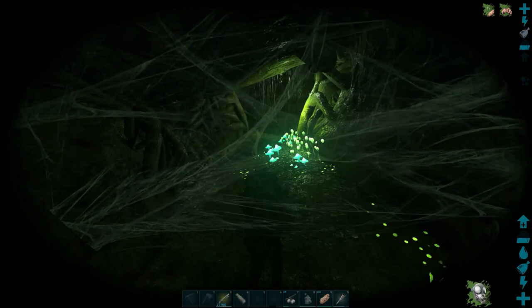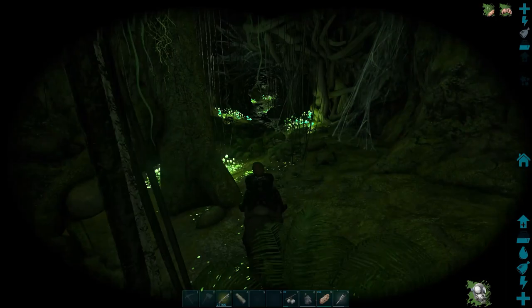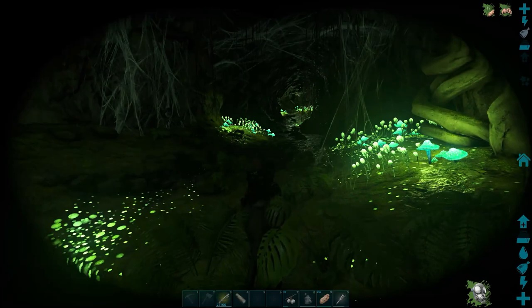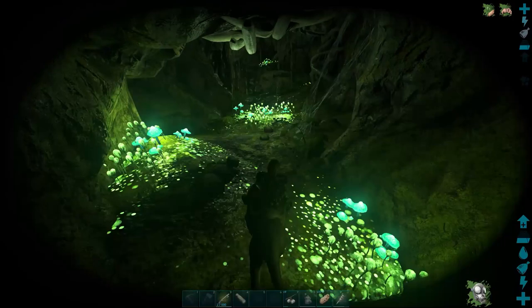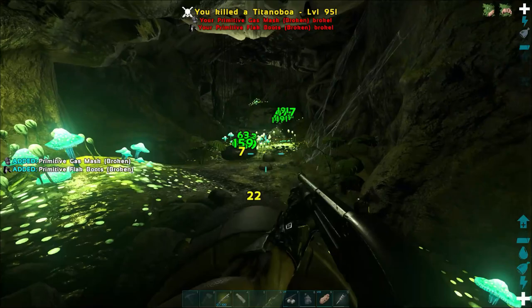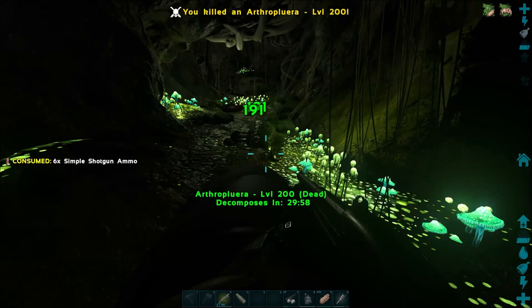Kind of creepy, man. Like I said last time, I hate spiders in real life, so this is kind of freaking me out a little bit. It's all nice and peaceful when they're not coming for you. We're just going to continue this way — it looks clear and open. You can see the snakes, see them all twisting over there? It's a spitter — he broke our gas mask. Man, we've got to watch out for that, we've only got a couple. That's why I brought more than one.